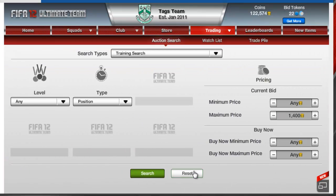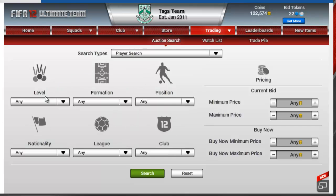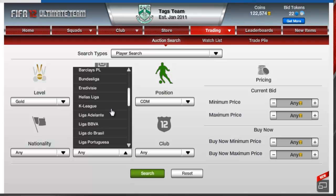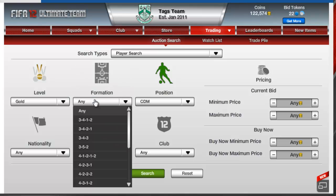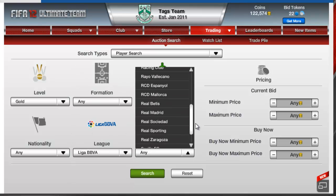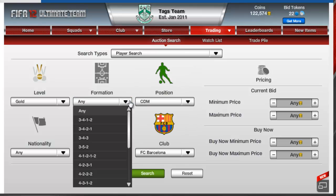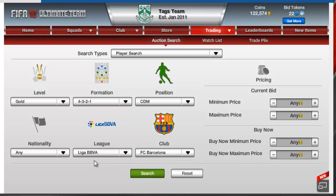The next part of the method is to buy some specific players. I only really do it with a few players at the minute. The first one I'm going to show you is Sergio Busquets. Because he's in the BBVA league I usually buy him in a 4-3-3 or 4-3-2-1 formation because he has a better formation in that league. I usually won't pay more than 1,500 for a Busquets normally.